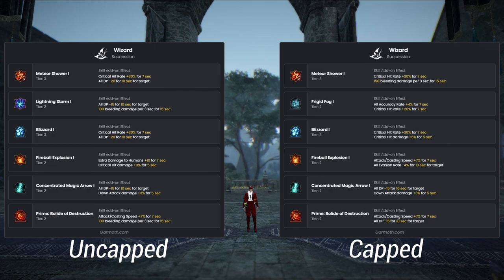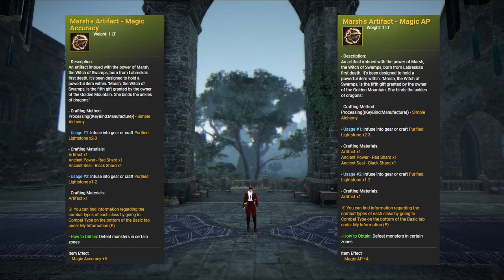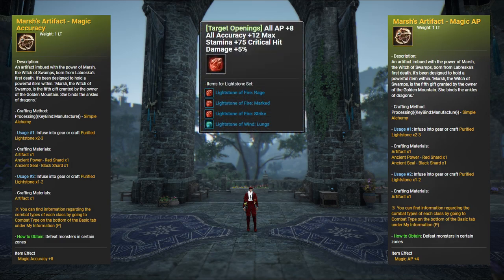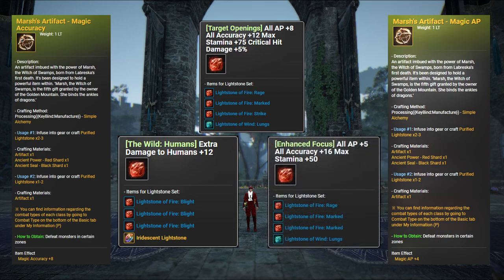I'm personally bad with making add-ons, so I look at others and combine the ones I think work best together. Luckily add-ons are not set in stone so you can keep testing. For artifacts I run two kinds: Magic AP and Magic Accuracy — you can run two of each or mix and match depending on what you need. For lightstones, my first priority is Target Openings if you can get a strike. My second is the Wild Humans set for extra human damage. My third is a cheap accuracy set called Enhanced Focus, which gives a little extra accuracy against evasion builds.